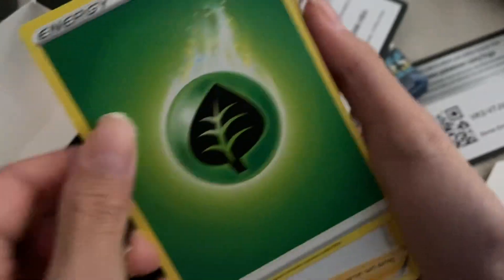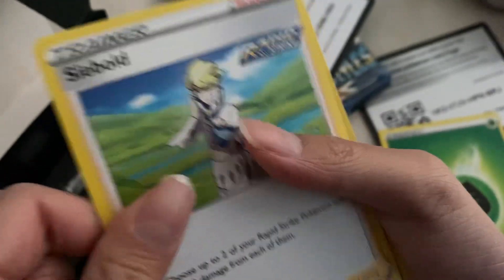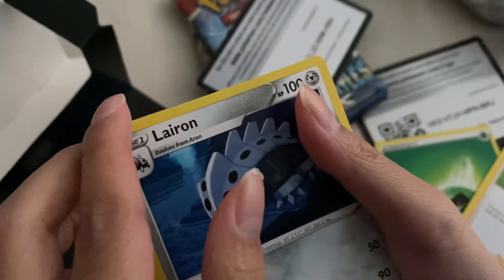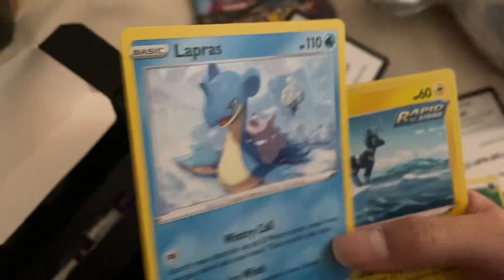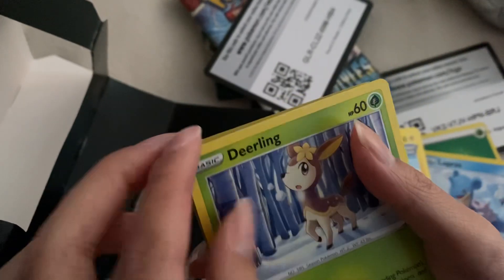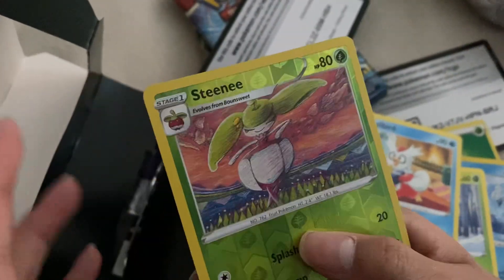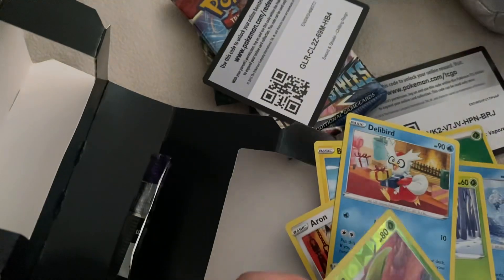I have no idea when I'm actually gonna get a hit — I've been opening a bunch of Chilling Reign and no hits ever. This set contains so many alternate arts and that gold Snorlax I need to pull, but it's just not gonna happen. We got a Leaf Energy, Lapras — I actually did get that in McDonald's form — Blissey, Stantler, and oh my goodness, Delibird! Stantler again. And we've got Battle Styles next.